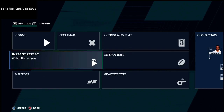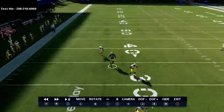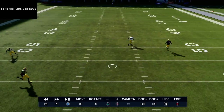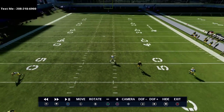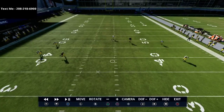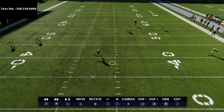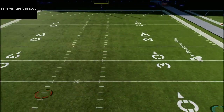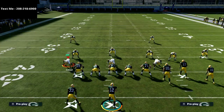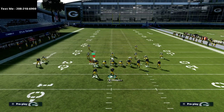Looking at the instant replay, the in route on the back side is going to pull the safety down. Watch the safety — you'll see that in route pulls him and now there's a wide open window in the grass area behind him against a cover three. That means if they run any type of cover three, you can simply work this up and down the field.